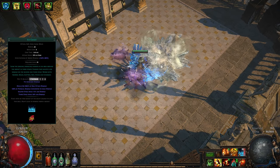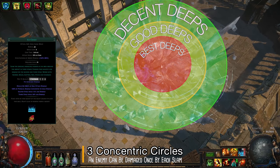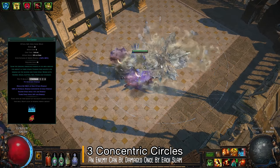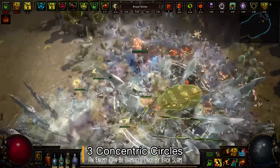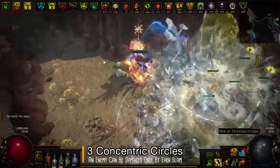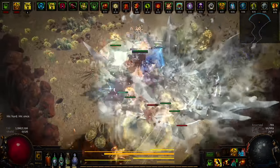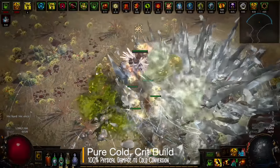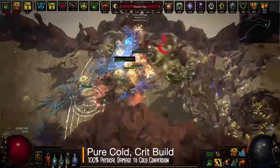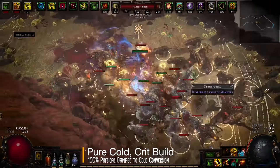The build's main skill, Ice Crash, slams the ground dealing cold damage in three very large concentric circles, with the inner one dealing the most damage. Your target can only be damaged by one of these stages each time you slam, but you don't really need to actively aim. You hit and enemies around you take more or slightly less damage depending on which circle they're in. Ice Crash converts 100% of physical damage into cold, allowing you to scale both physical and elemental damage, and its huge base damage makes it ideal for a crit build — which is what helps you freeze pretty much everything.